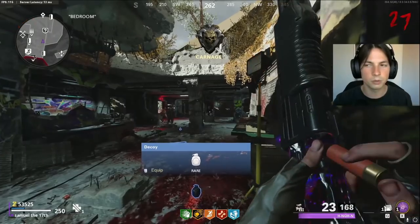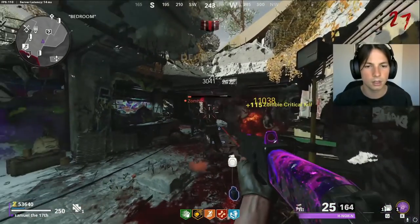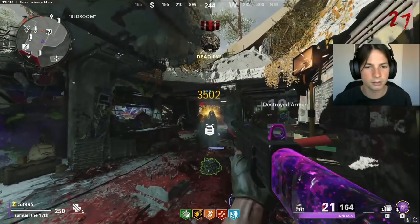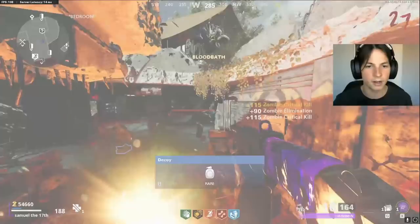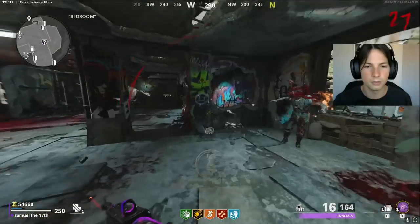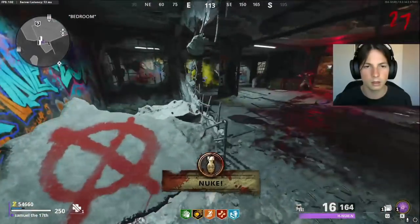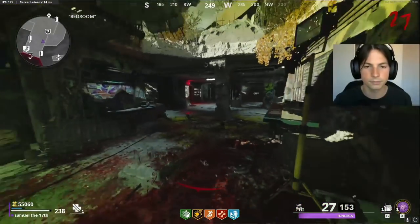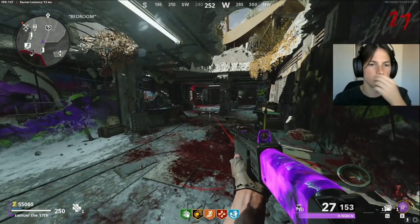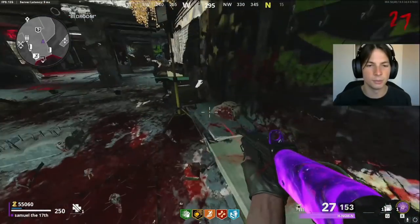At round 25 plus, come to this spot and remember not to open that door or break the barricade on the stairway over here. The zombies can only come from one direction and you're chilling. I'd recommend sitting in this exact spot here and lining up the headshots.